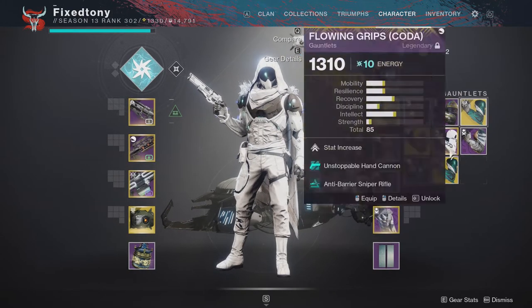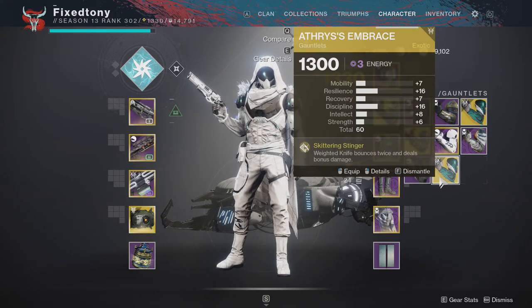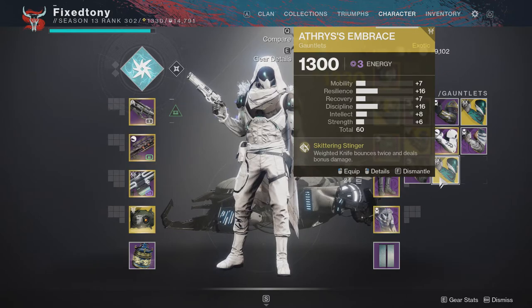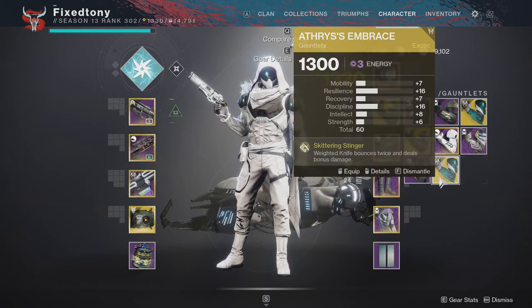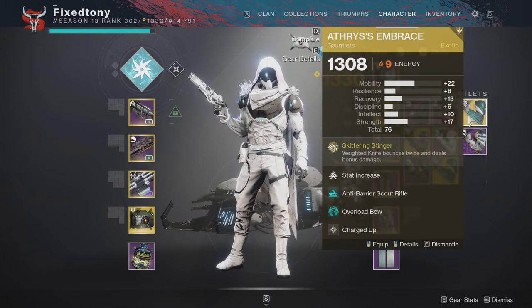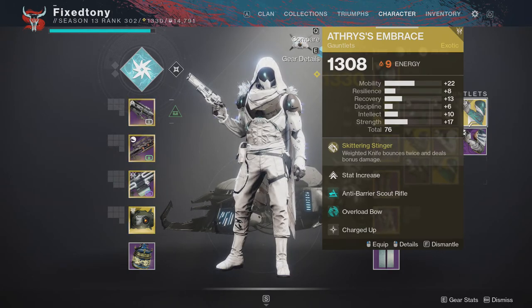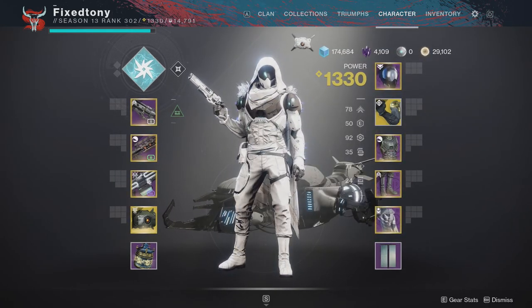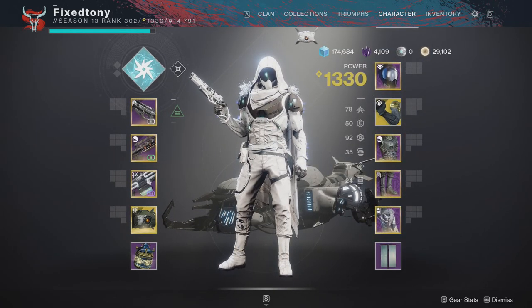For the exotic engram of the week, I ended up getting the Aethers Embrace, which is a bit unfortunate. I'm not sure which roll I prefer — this one has high resilience and high discipline, but it's a melee exotic so you really want either high mobility or high strength. I have high mobility but not much recovery, and the strength is really good as well, so I'm kind of torn. That's pretty much it — let me know your thoughts in the comments below and I'll see you guys later.